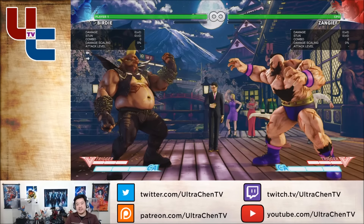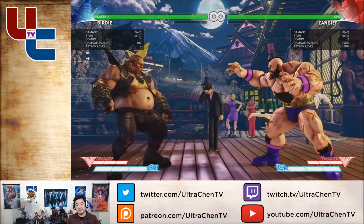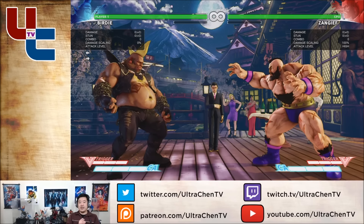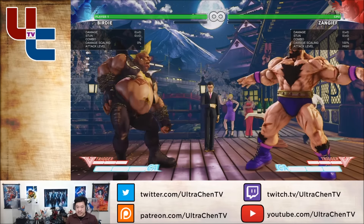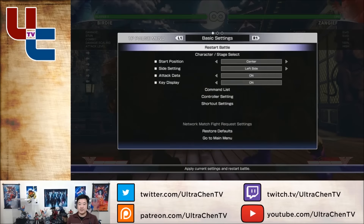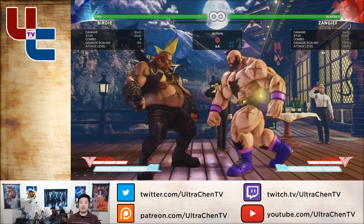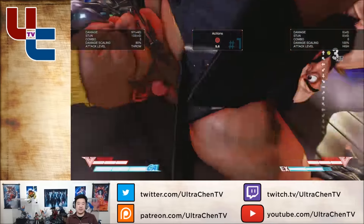Here's a tip for Zangief — a really effective tool that I think is gonna make him even more scary than he might already be. This is something I figured out just a couple of days ago playing with a bunch of other people. What I'm talking about is the super. This is not a shock — everyone knows the super is really good and that you can link into it.